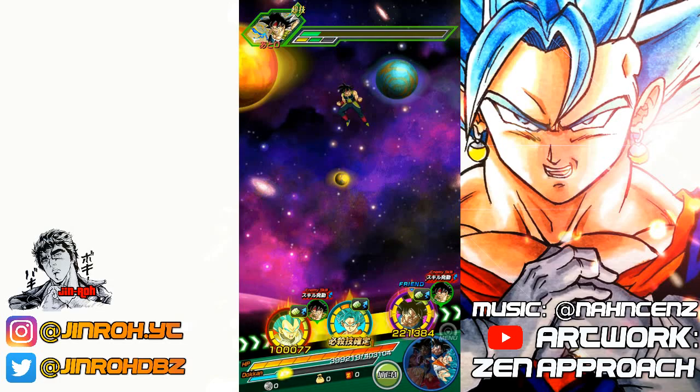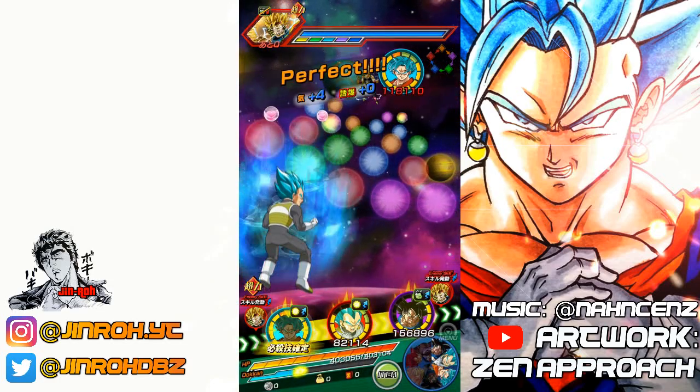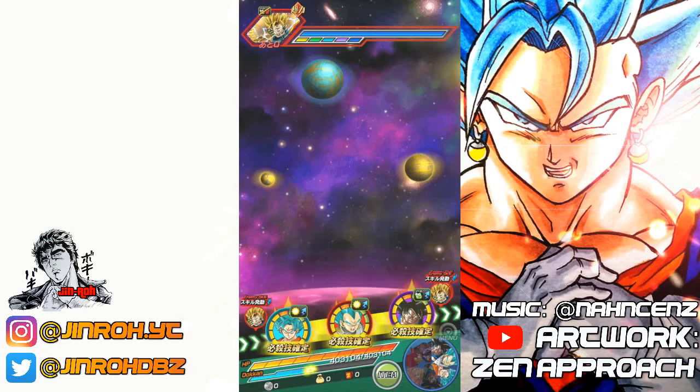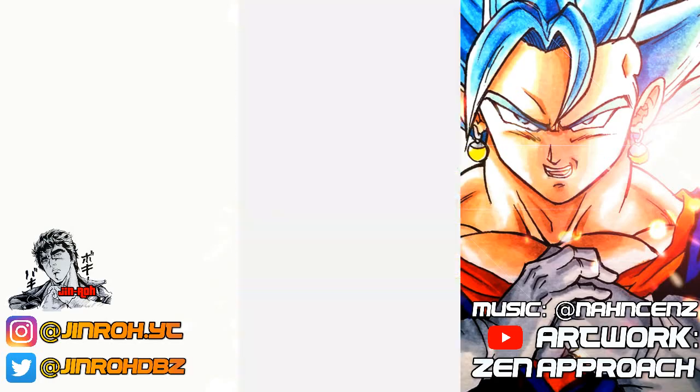Let's go ahead and cover the stats a little bit. Leader skill is agility, strength, and physical types. HP and attack increase of 30%. Super attack will cause supreme damage to enemy. Passive skill is the Godly Eruption, attack increase of 100% when performing a super attack.